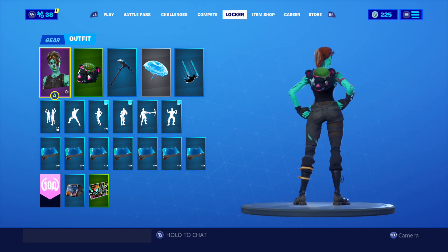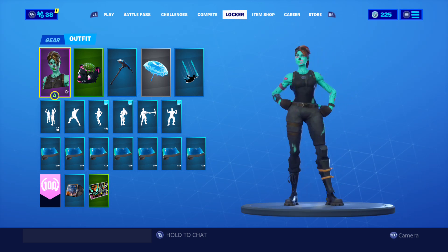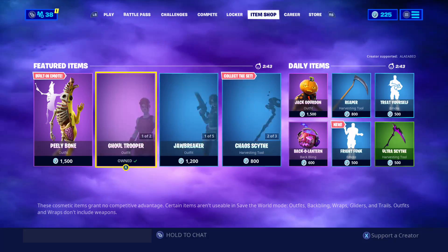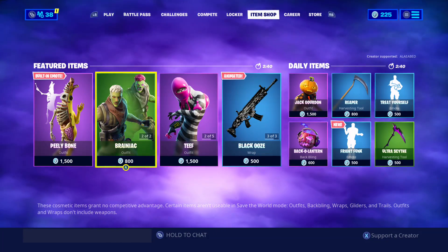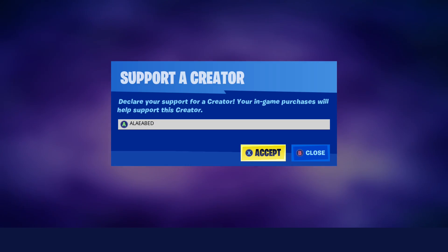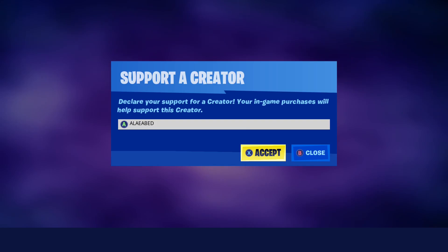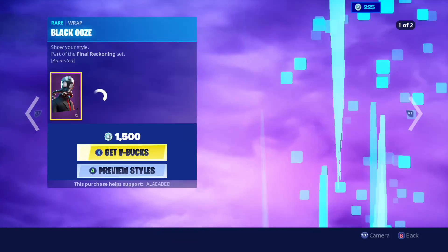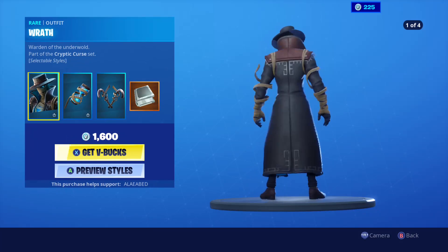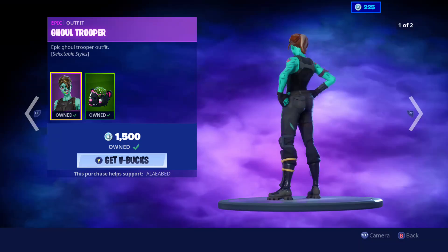This is pretty much the OG Ghoul Trooper right here. The pink one is the special edition for people that originally bought it in the item shop in 2017, but the OG style is the one you're looking at now. I'm happy that I have it. If you guys want to buy it, you've got about two and a half minutes. Now that Ghoul Trooper has the pink style for OG players it'll be in and out every year. If you guys decide to buy any skin, use my code A-L-A-E-A-B-E-D in the item shop. I officially own it.